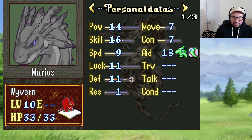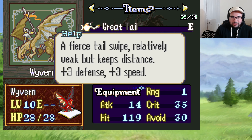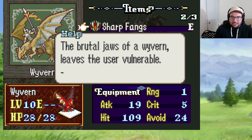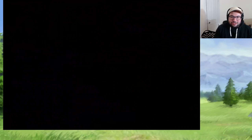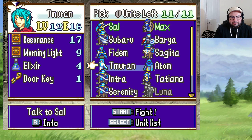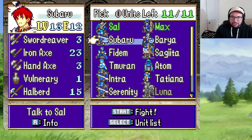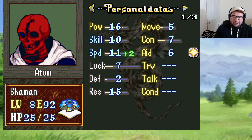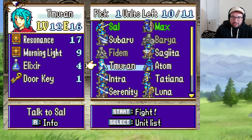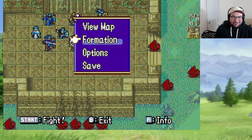Apparently Max starts down there and can immediately talk to this person — Marius — who's a wyvern. The wyverns are pretty tough; 14 attack isn't too bad, although I think one of them buffs defense and speed. Now this is on hard mode. I was treating this in the past like a soft iron man — I don't know if I'll keep doing that. I'll probably just wind up resetting; I'm just trying to experience the game, not necessarily doing an iron man.